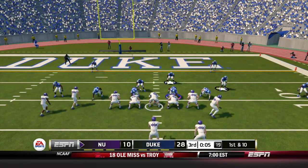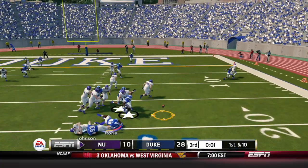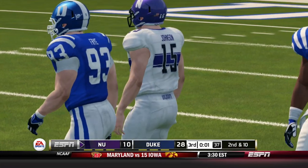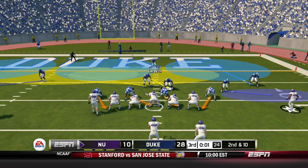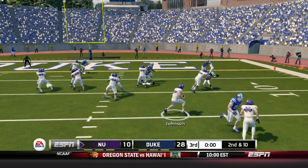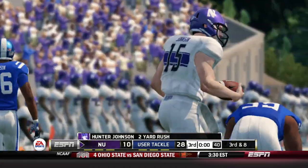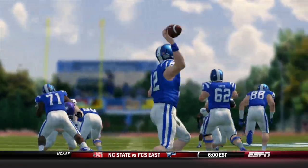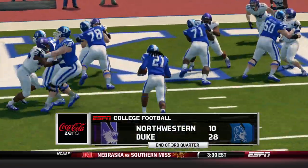First and ten — Johnson running around, gets rid of it before he's sacked, and that was Ben Fry making him feel the pain. Second and ten, one second left in the third quarter: Johnson on the option keeper, Dorian Mousy brings him down, only a gain of two. And that's going to end the quarter. Duke 28, Northwestern 10. But Northwestern is knocking on the door.